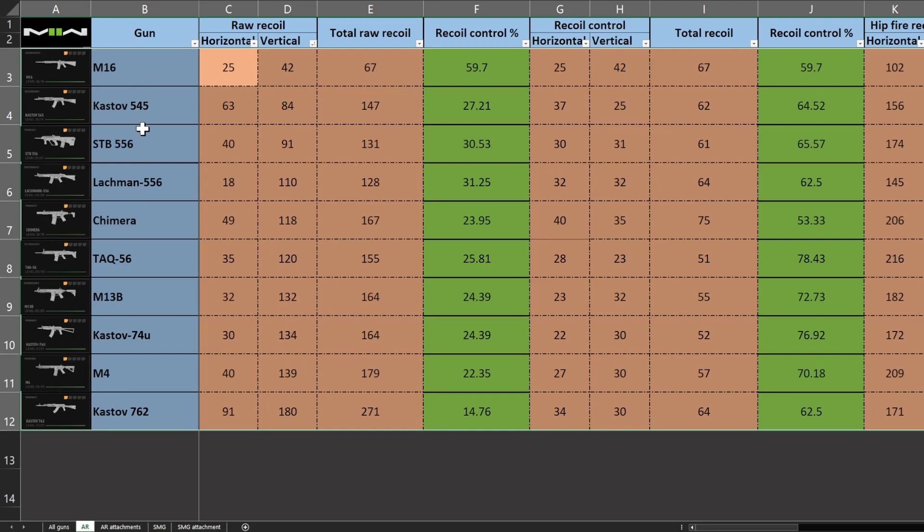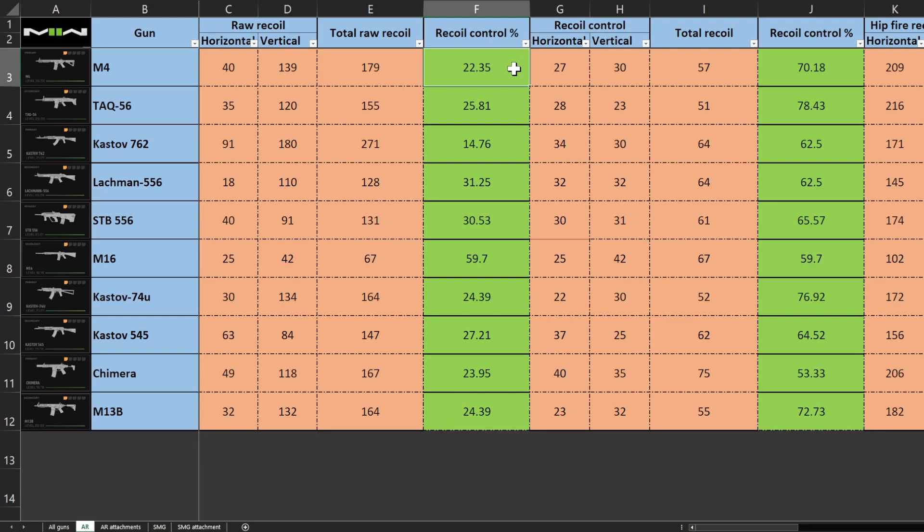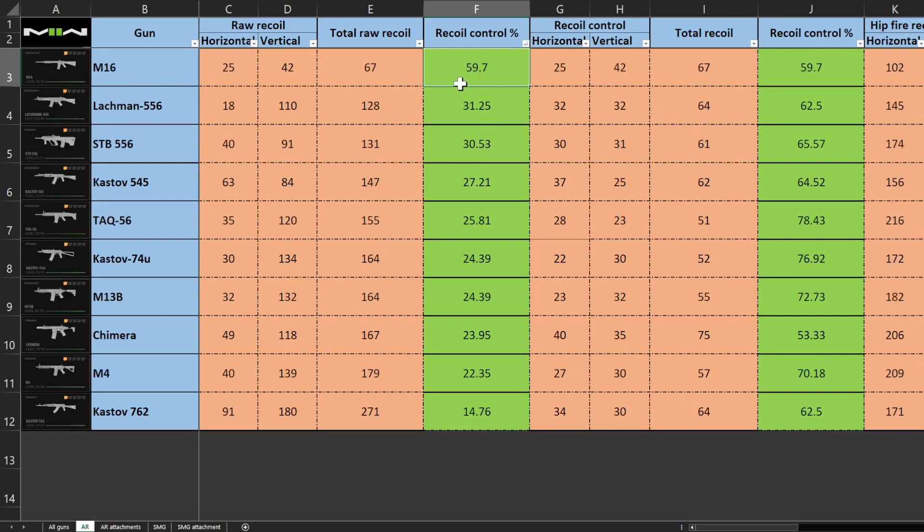Now we arrange them according to vertical recoil — these are the best to worst guns considering vertical recoil only. Then we have the total recoil, which is the sum of the horizontal and vertical recoil, and we turn it into a percentage out of 20. Sorted from largest to smallest, the largest percentage means the best recoil control. So these are the best to worst guns recoil-control-wise — the guns that are easier and harder to control.